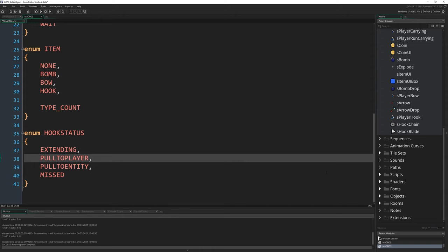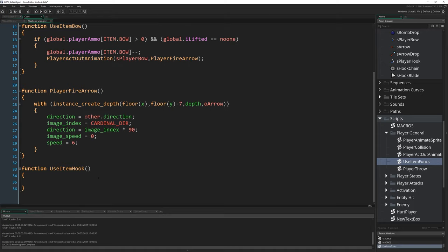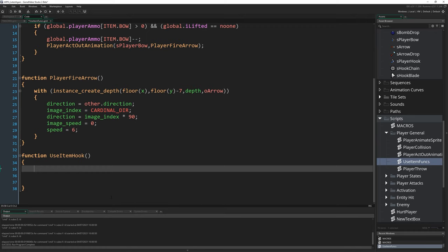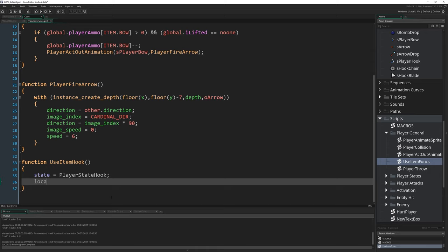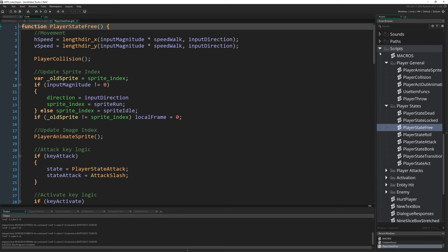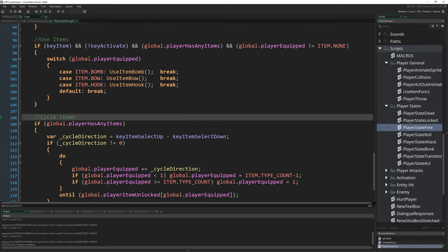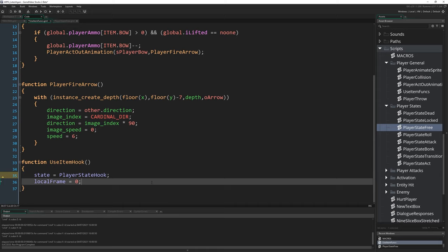Next, find our item functions in player_general - use_item_funks. At the end here we already have a use_item_hook set up but it doesn't do anything yet. We'll set our state to be player_state_hook, which is a state script we haven't written yet, and reset local_frame to zero. In the free state, we can confirm case item_hook calls use_item_hook.